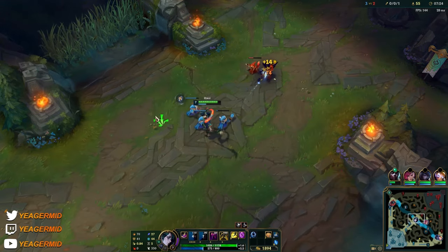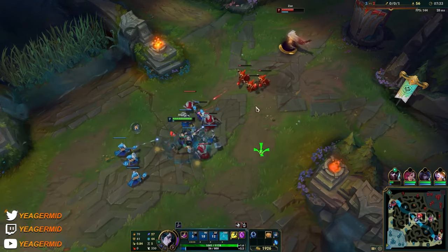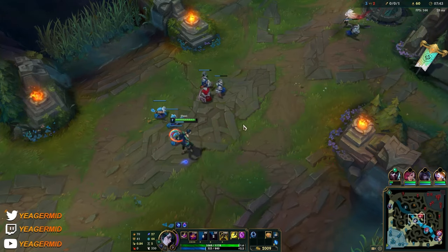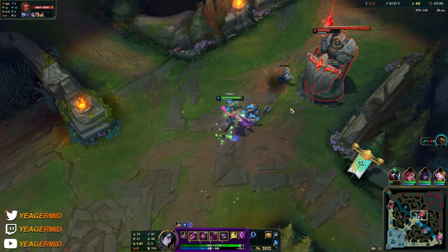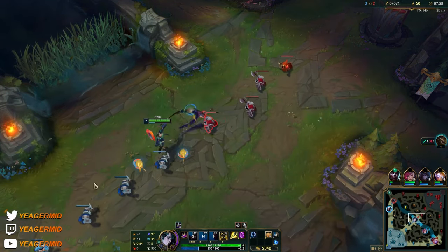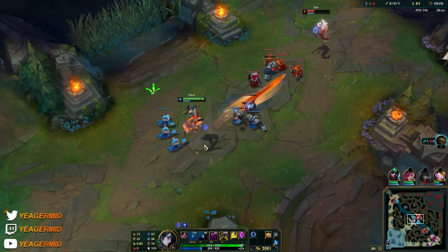Just poke with the Q. The issue is that if you get body blocked it's a bit annoying since you don't get to proc your passive, because a lot of your stuff like the Q and the fear skillshot can also get body blocked. The good thing is that you have different options in how you want to use them — abilities that cannot get body blocked. There we go, got the passive proc — that's how we want to trade. The empowered auto attack ability also empowers your abilities. You can use this at level one too if you're playing against a melee matchup.